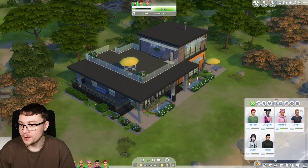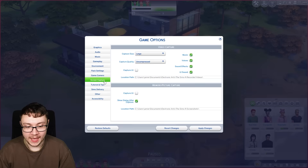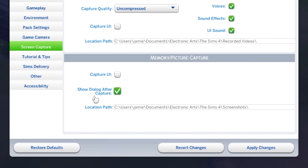I figured it out! In the game options menu, go to screen capture and make sure you've got checked 'show dialogue after capture.'